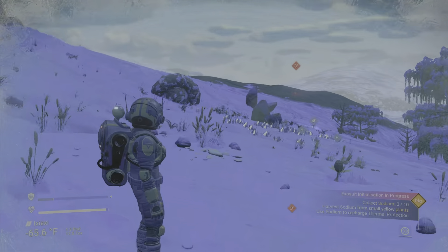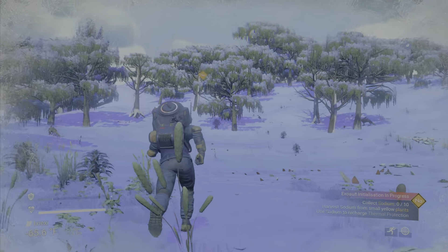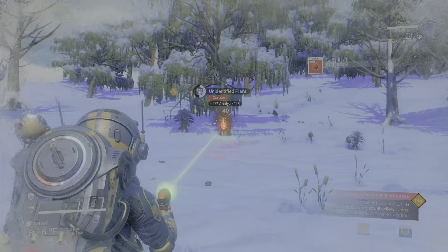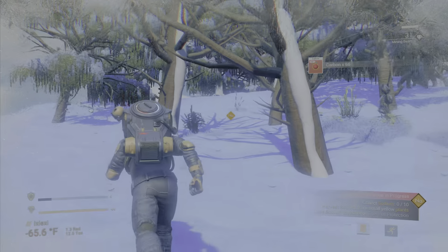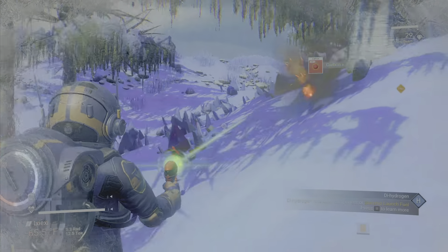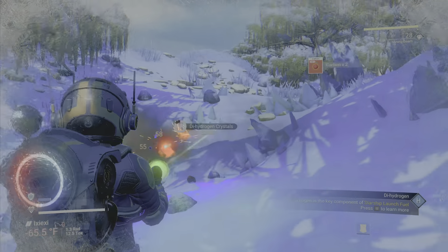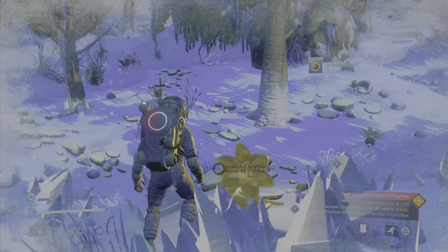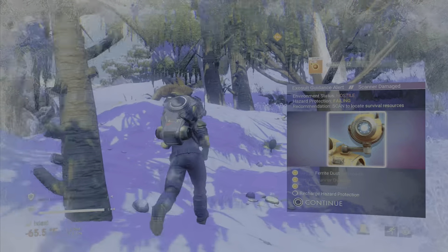We can hit L3 and look for some sodium — there's some up here. In the meantime, while we're heading up there, we're definitely going to gather a little carbon. Let's get a little more. The dihydrogen too, because that is definitely going to be important. There's the sodium — just a single plant. There's some more this way, we'll go get that too.